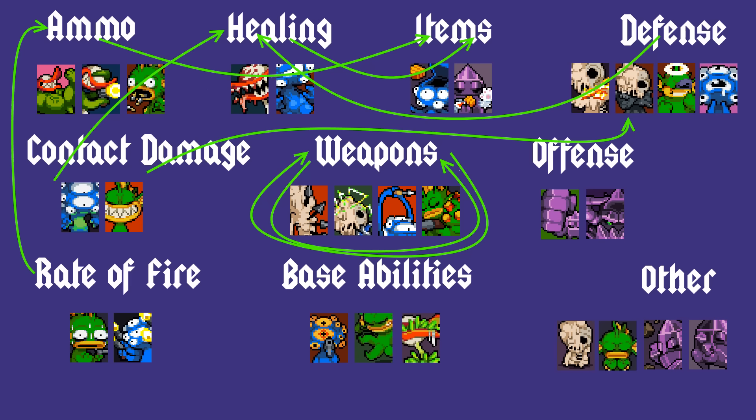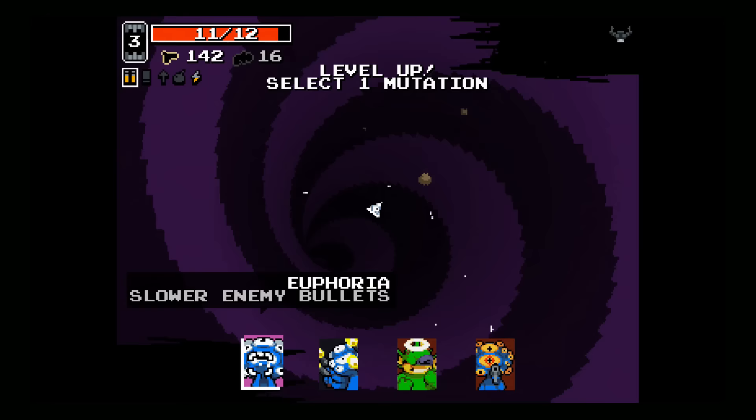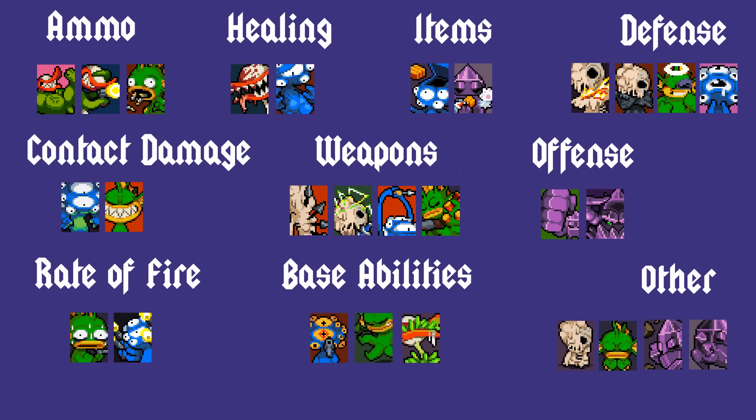Hello everyone, this is Tyler with Legendary Vegan Gaming, and today I want to talk about mutation synergy in Nuclear Throne. Nuclear Throne is a hard game, and choosing the right mutations can make or break a run. As tempting as it may be to pick the single most appealing mutation each time you level up, you'll be much better served by planning ahead for mutations that work well together, creating synergy.